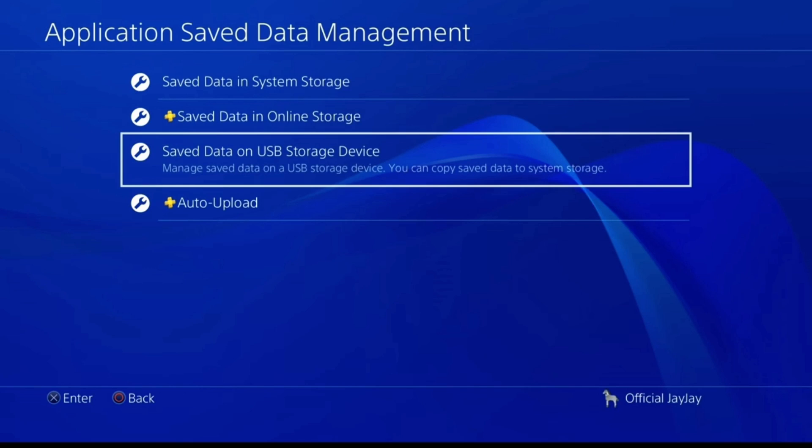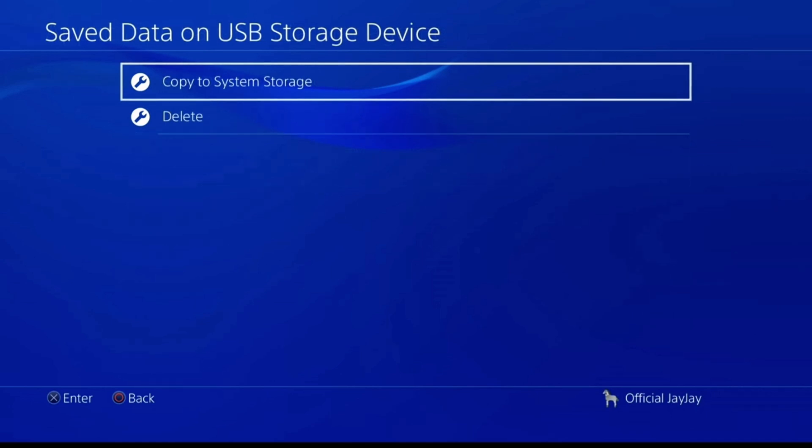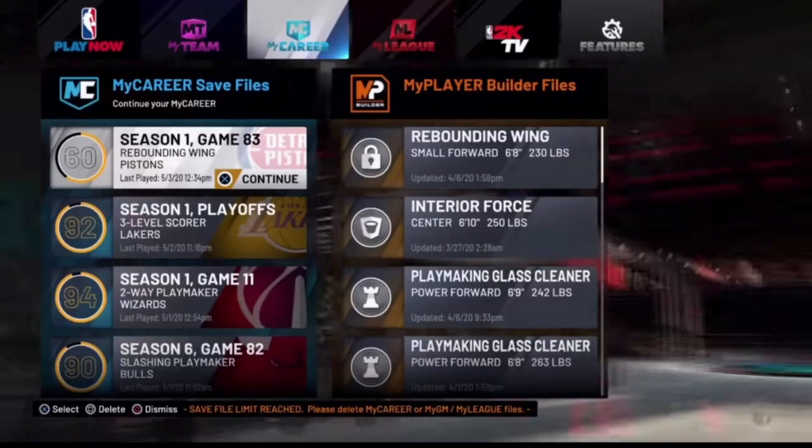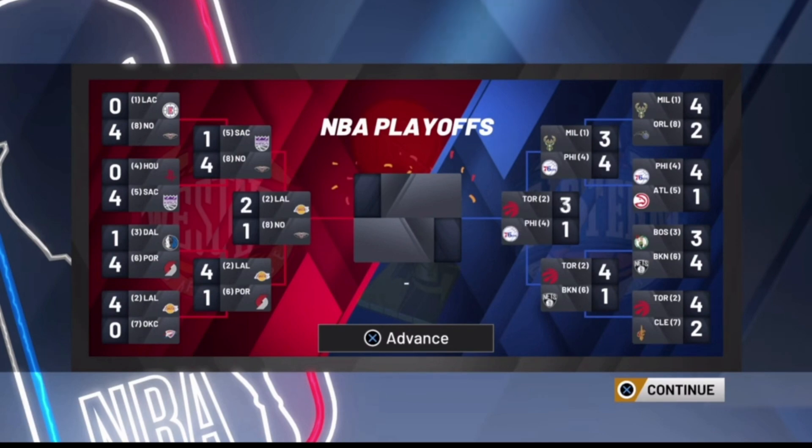Keep in mind: when we reload this time, we're going to have to pick a different team. Make sure you keep track of which team you go to. Go to Application Save Data Management, Save Data on USB Storage Device, re-upload those same files, and copy the system storage — you can also use PS Plus, it works the same exact way. After you hit copy, reload the game back up and it puts you back at that same save point.